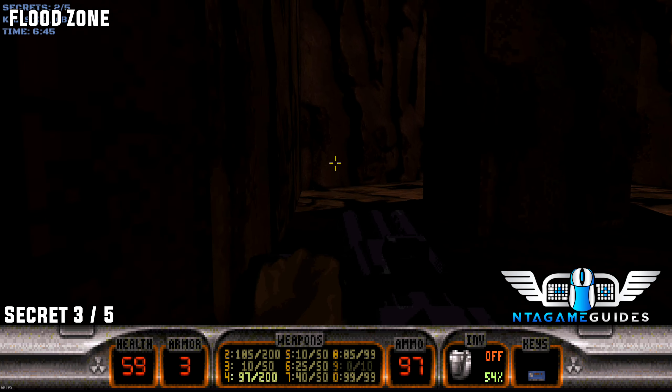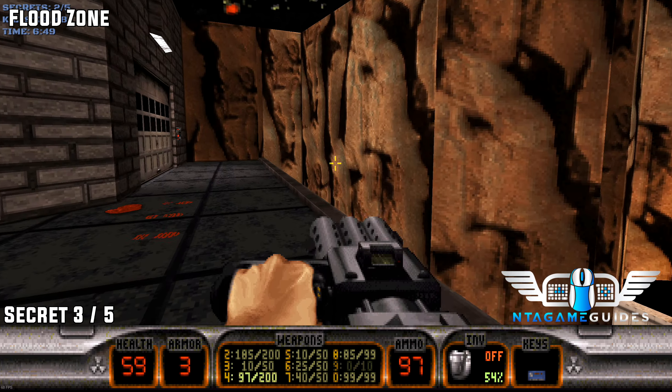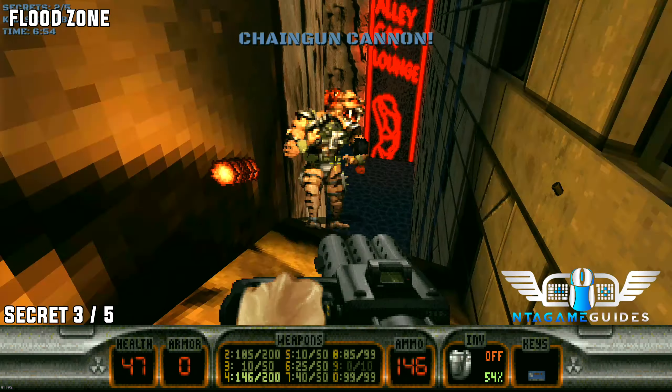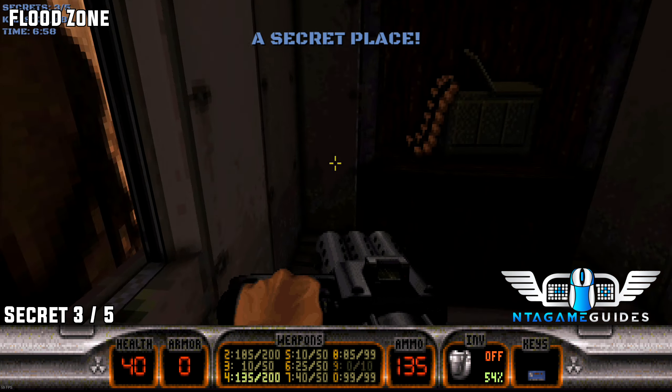From the blue keycard location, jump into the crack and follow it up. This is also where the red keycard will need to be placed. Right next to where the keycard goes, there's a little ledge you can jump down from and open a window to find secret number three.